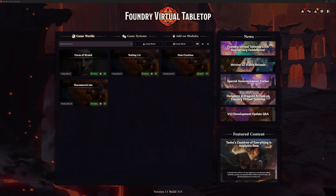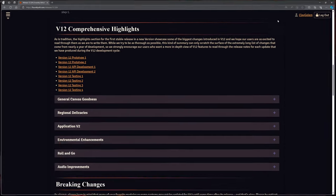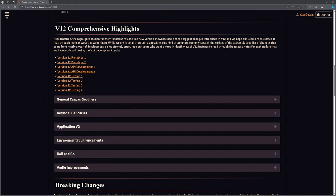Alright, I've waffled enough. Let's talk about the version 12 release. We're going to look at the highlights — obviously there are lots of little things in the background. Some of these we've already talked about and we know about, so we're going to have a look through what we expect to change and then we'll actually do our update.